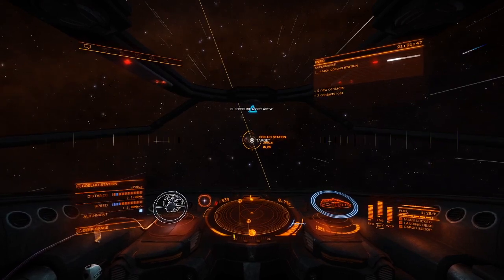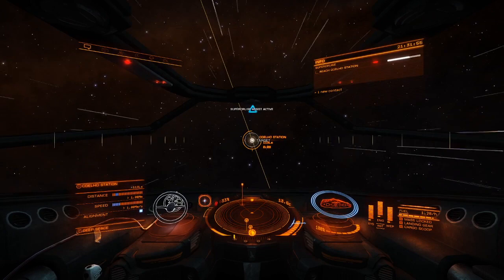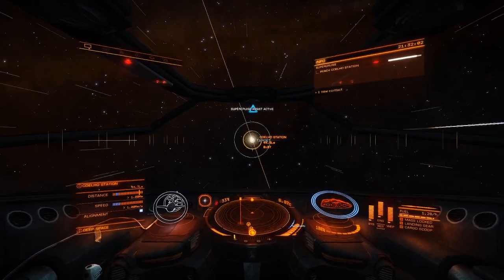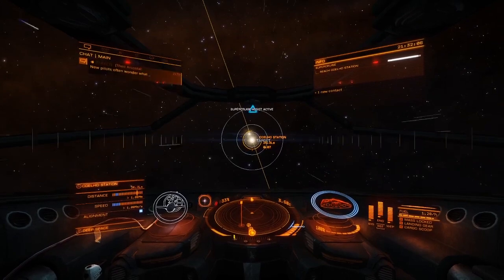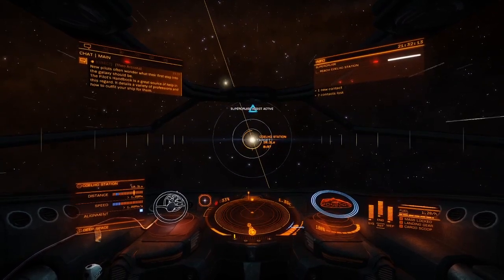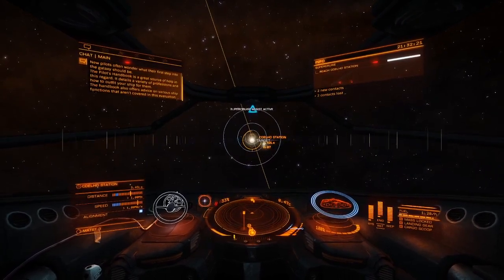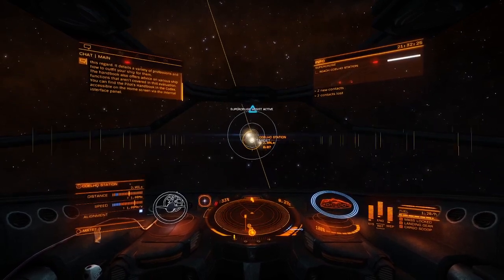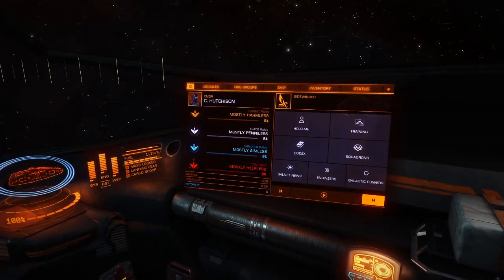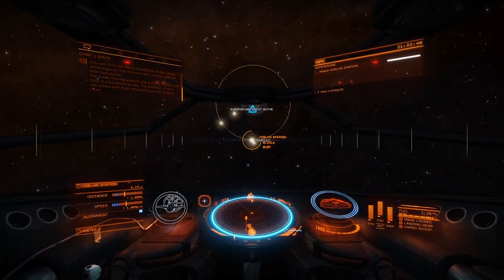We just sit here and let the Super Cruise Assist module handle the busy work. I've been using Super Cruise Assist for quite a while on this new account — it does allow you to relax a little bit more. 'The external panel is primarily used to interact with the galaxy around you — you can access maps, display contracts and review nearby objects. The internal panel displays information about you and your ship. The trails moving around you are FSD wakes — your ship is also emitting one.'